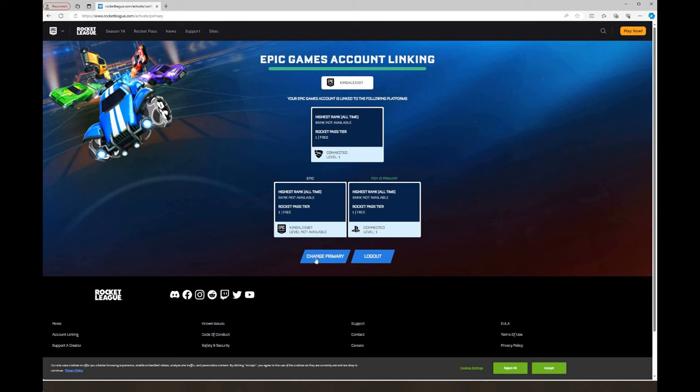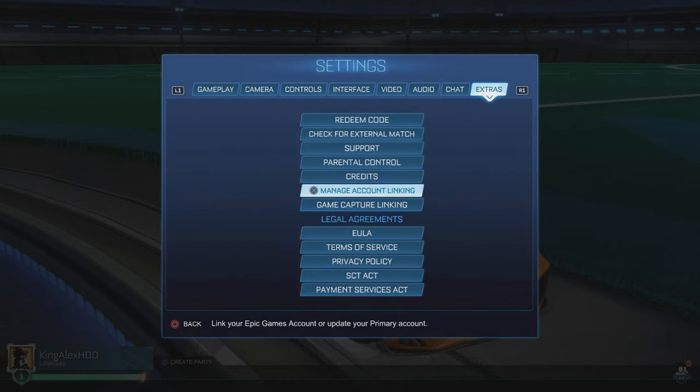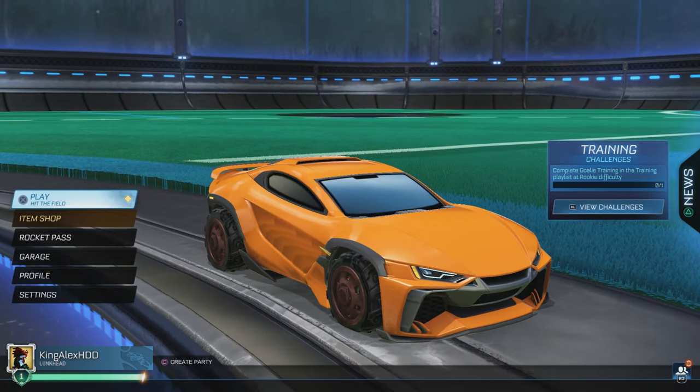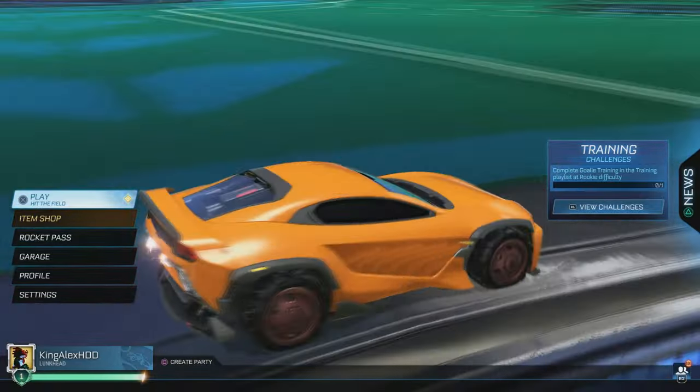Now I can go back to Rocket League. You can always change your primary if you want, but I just want PlayStation at the moment. I could just leave the website and go to Rocket League to get the free car for Fortnite. The next thing you're going to do is make sure to click OK, then back out. Now I recommend you guys to make sure you select the car for Rocket League.